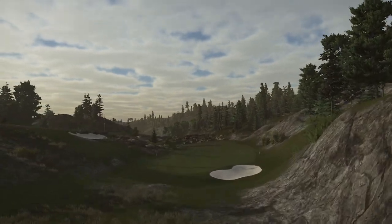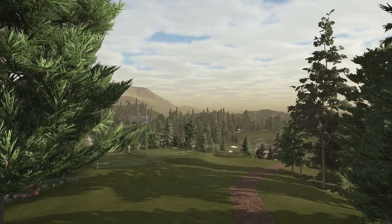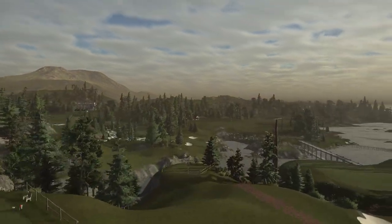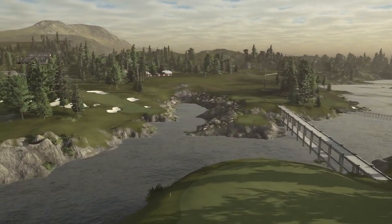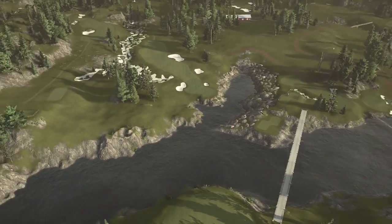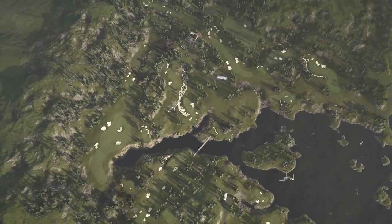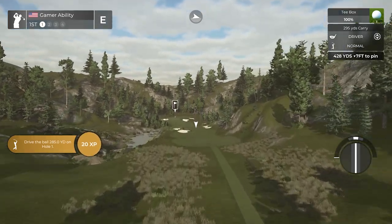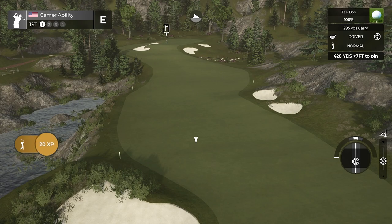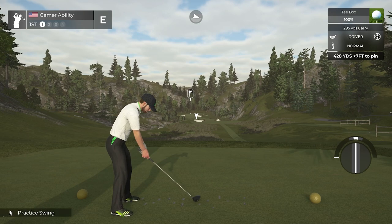I'm so pumped to showcase this to you today. I already showcased it over on Twitch but wanted to bring it here on YouTube as well. We are diving into the gold tees, pin location number one, all default course conditions. Get out there, play this course, leave a good rating for the designer, and have fun — try to get a hole in one. I'm still looking for my first ace in a showcase. Drop a like, it really helps these videos grow and helps these courses get shown to more people.